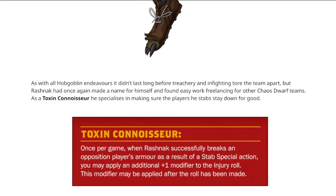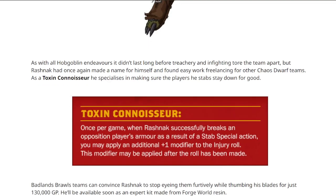His new special ability is indeed Toxin Connoisseur. It works like the Mighty Blow ones — it's an extra plus one to the injury roll. Unfortunately not to the armour, but he does make them injure more.